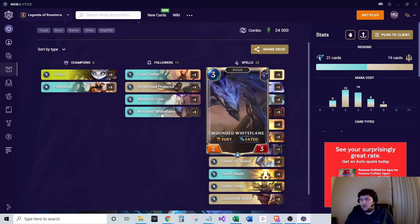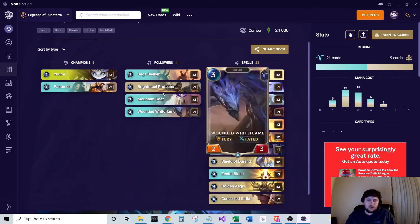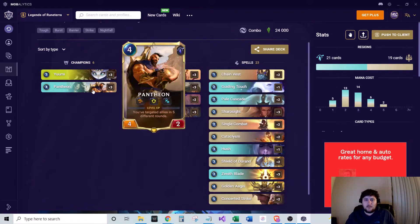We also play three of Wounded White Flame. It did get nerfed down from a two-four to a two-three, but it's still a very strong card. It's got the two-three stat line now, with Fury and Fated, so this thing can grow really quickly — especially with that Fury when it's in combat. Those are the units we play. You're just trying to stabilize the board, trade as much as you can, and keep your opponent from executing their game plan until you can get Pantheon going — he's your finisher typically.